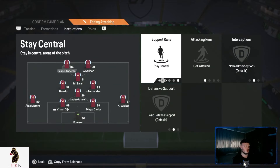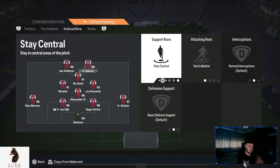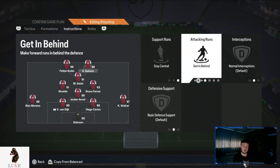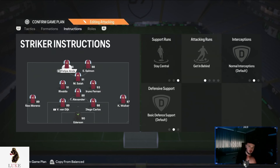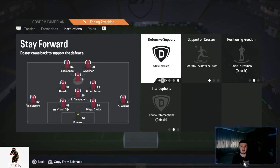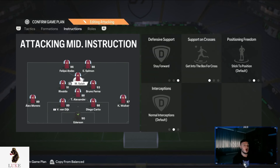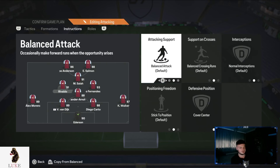Player instructions: both my strikers are on stay central and getting behind. I want both strikers in the central areas making penetrating runs in behind. If you don't want both on getting behind, put the slower one — maybe Felipe Anderson or someone like that — on mixed attack. The CAM is on stay forward and getting to the box for cross. I absolutely love having the CAM on stay forward and getting to the box for cross — it's so overpowered.